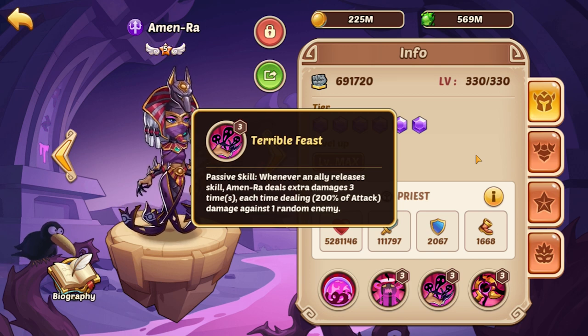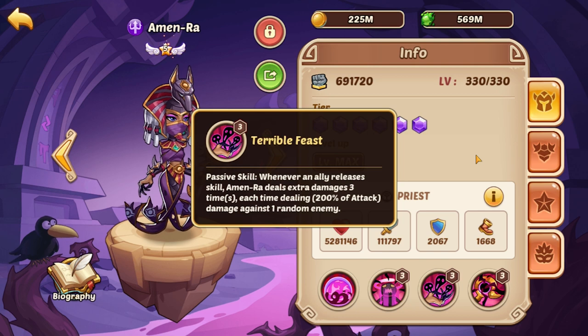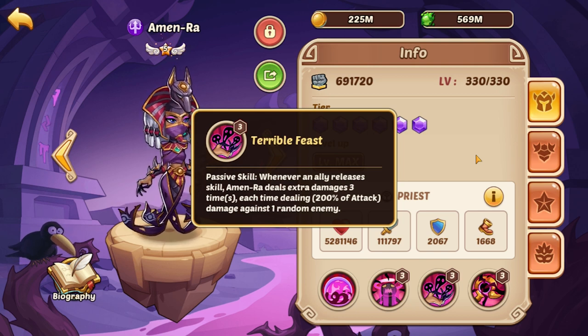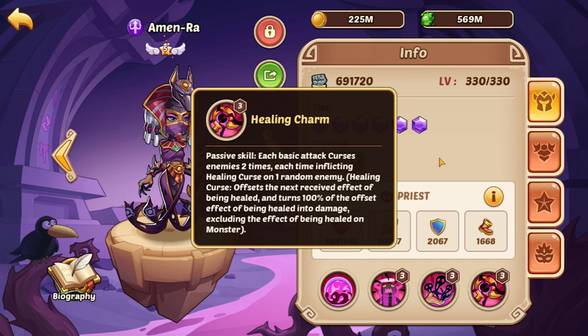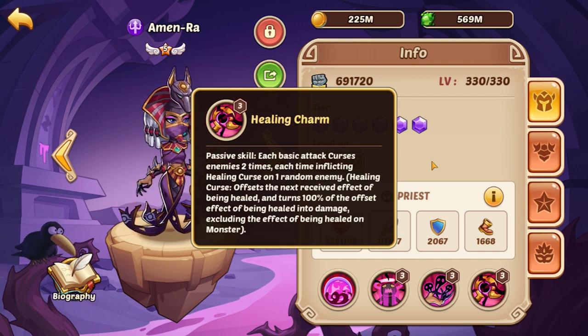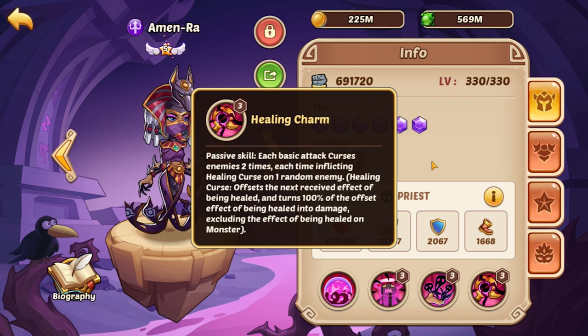The second passive is a damage-dealing one — not super important but can help. Whenever an ally uses a skill, she deals damage three times to a random enemy at 200% of her attack. It's not amazing given her low attack, but it's there. The last paid passive gives her basic attack the ability to curse two random enemies each time she attacks with a healing curse — those little purple mist effects above their heads.